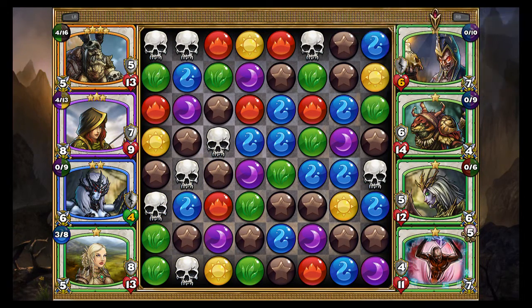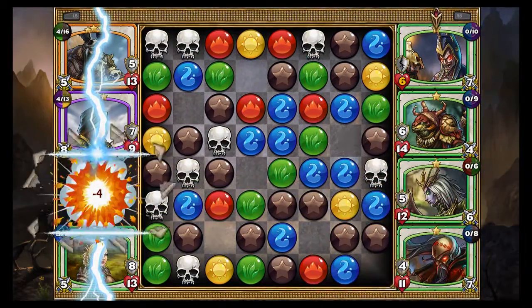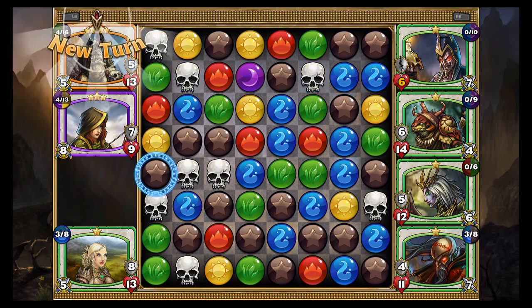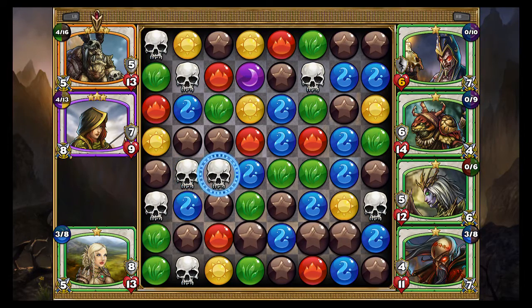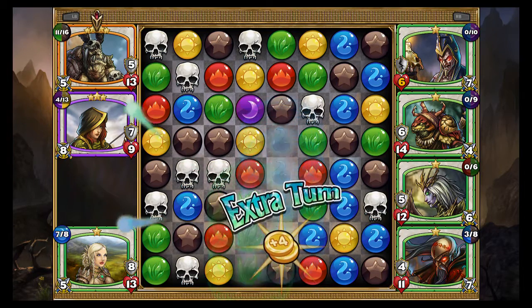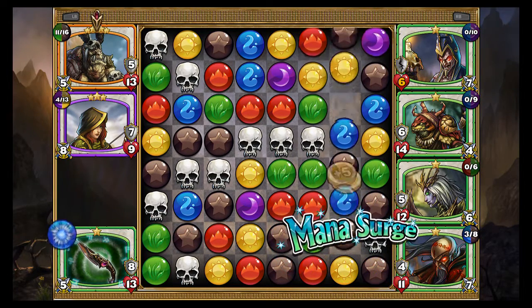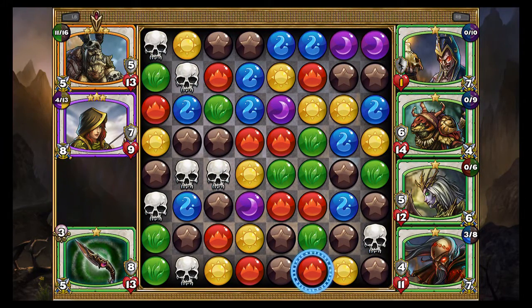Her ability is not that good in my opinion — not really the ability I want to use. So I just let them kill her, even though she is pretty helpful. I don't need her to win. I really just need Athena, and then I need my Goblin King to soak up damage — that's really what he's for at the top.